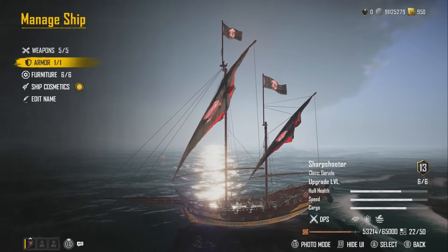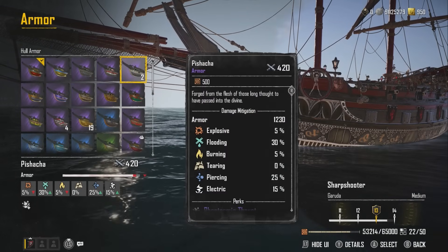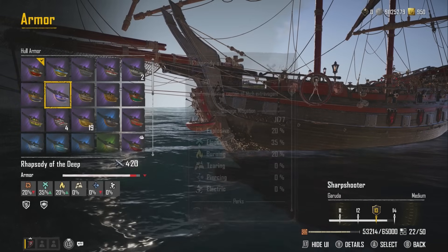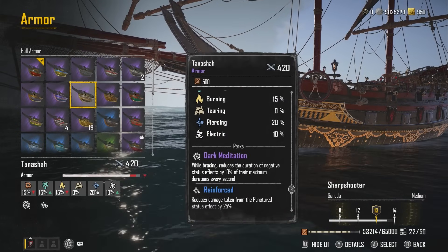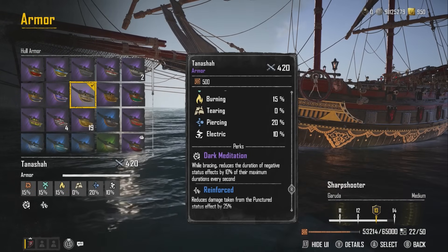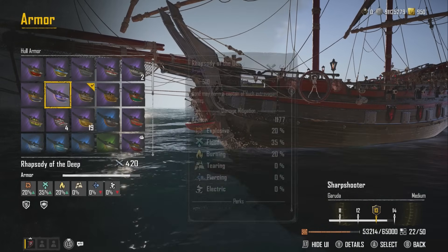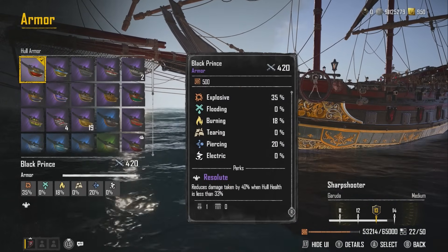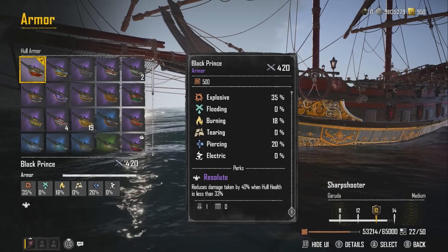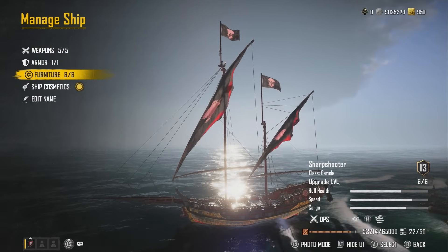For armor I'm using the Black Prince. The Tanasha could potentially be better because it has Dark Meditation — while bracing, reduces duration of negative status effects by 10% per second — and reduces damage from puncture status effects by 25%. But I'm using the Black Prince because of the extra resistance at low health — it reduces damage taken by 40% when hull health is less than 33%.